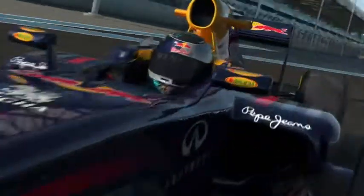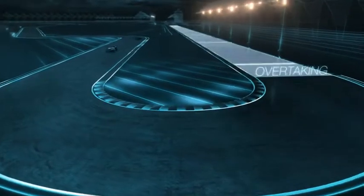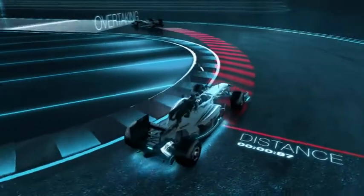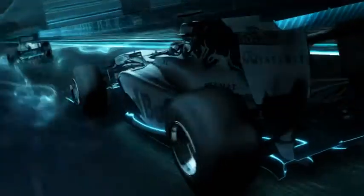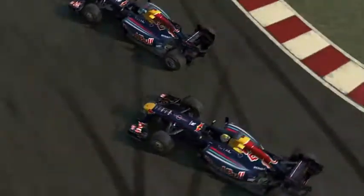Instead of the front wing, in 2011 we can change the aerodynamics of the car at the rear. We are allowed to adjust the rear wing, which reduces drag, but only in defined overtaking zones and when we are close enough to the car in front. When you leave the slipstream you kind of bounce against a wall of air. The adjustable rear wing can make the car more streamlined and give you about 10 km/h more speed.